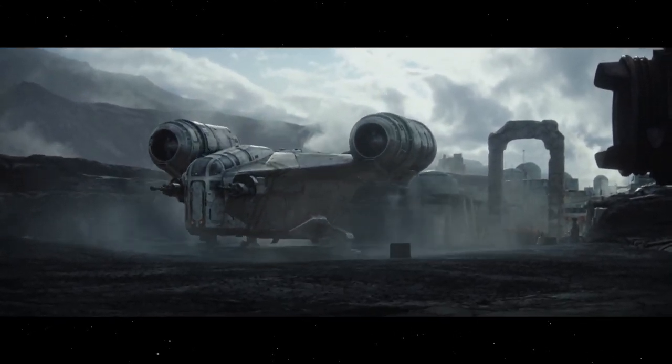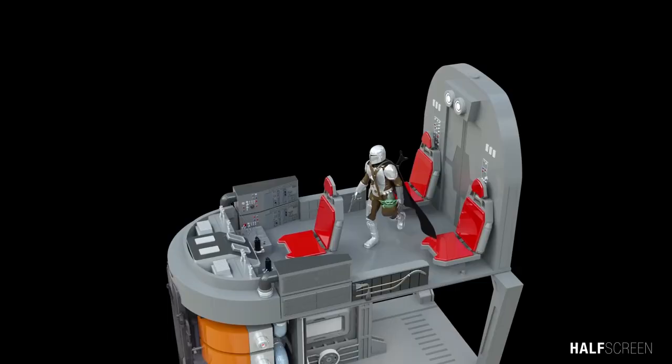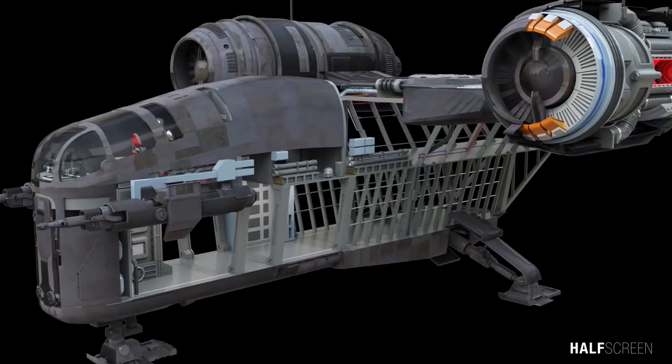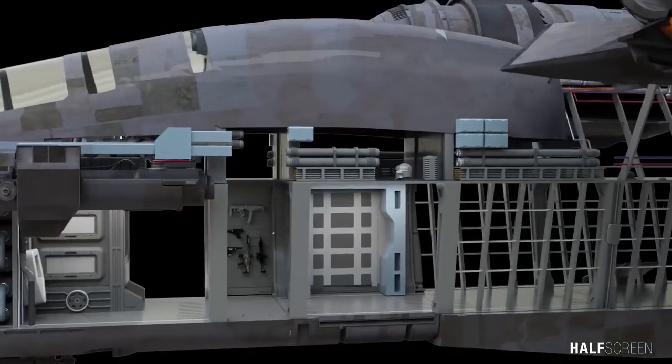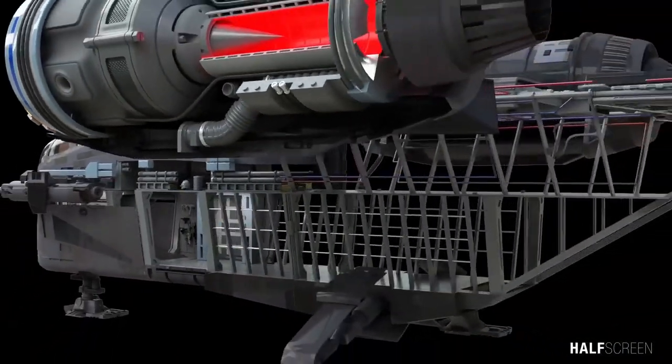Mando preferred to use carbon freezing for his targets instead of keeping them in holding cells, which was an efficient way to transport prisoners — if they survived the freezing process — which in a mobile unit was only 66%. The interior of the Razor Crest was split into two different levels, with the cockpit on the topmost level and a main cargo bay on the lower level, which also housed a small storage bay, a refresher station, and a hidden weapons locker where Mando kept most of his blasters and other bounty hunting tools.